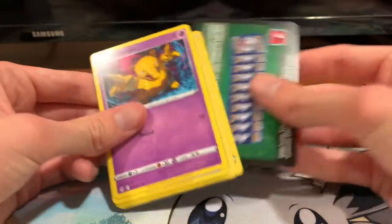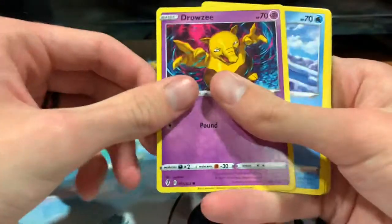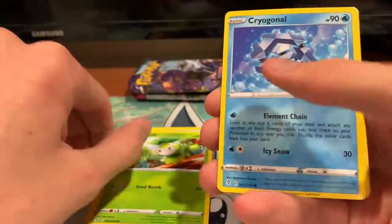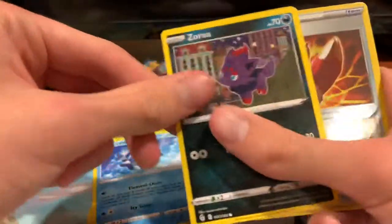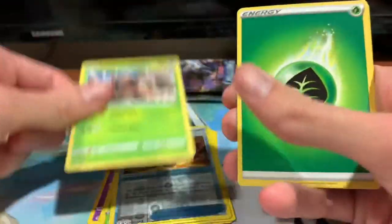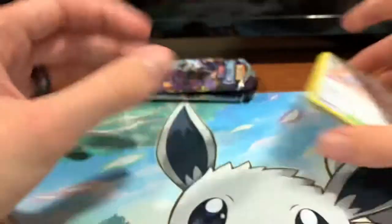Alright, so we've got Drowsy, Bergmite, Petalil, Cryogonal, Zorua, Reverse Holo Digging Gloves, Pinsir, Grass Energy, Earth's Ring, Lantern, Shopping Center — felt like there was one more behind that. Next pack: Chilling Rain.